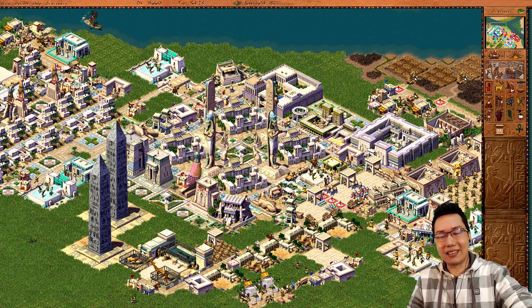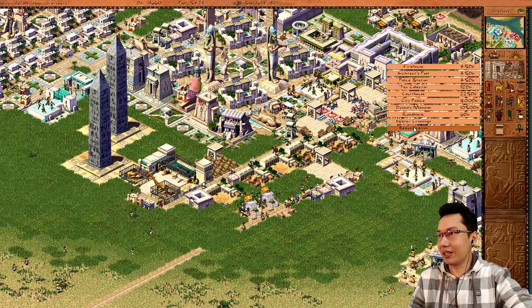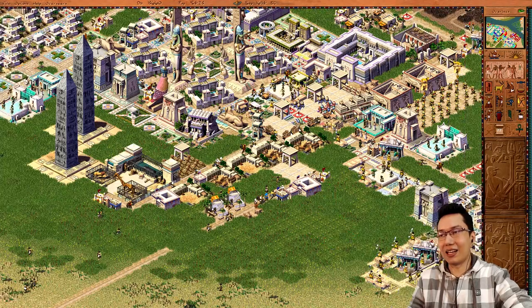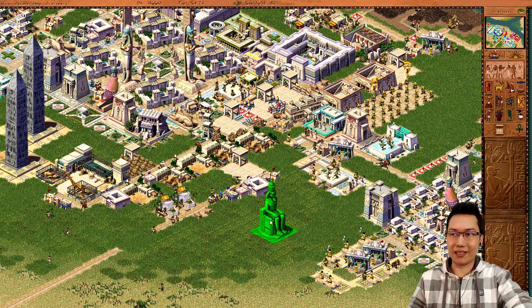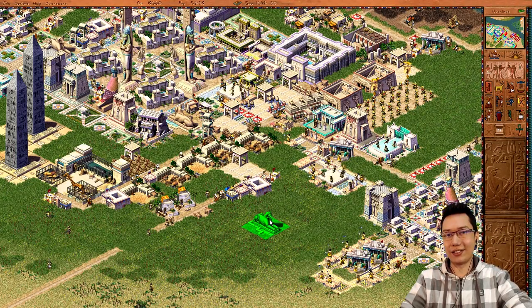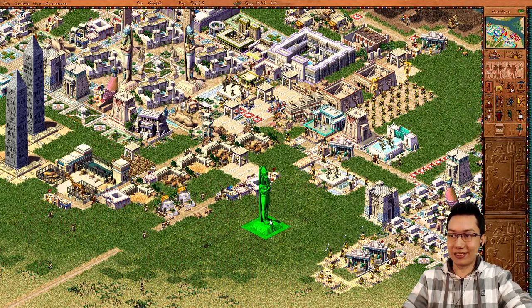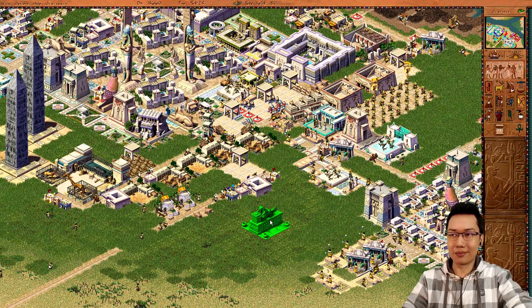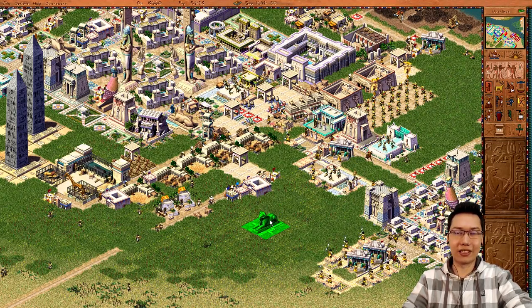So just so you guys learn something immediately at the start of this video — if we bring up statues, let's say a large statue here. A lot of people don't know this, but when you have a statue up like this you can press the R key on your keyboard and it will change the kind of statue you can place down.